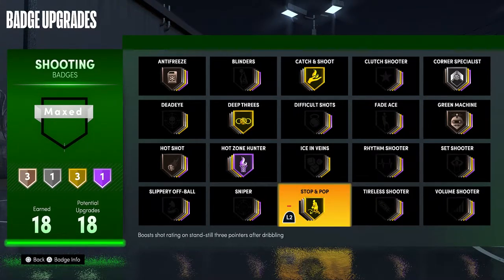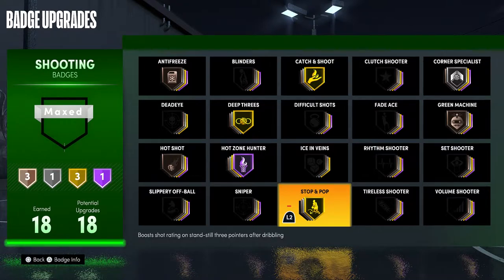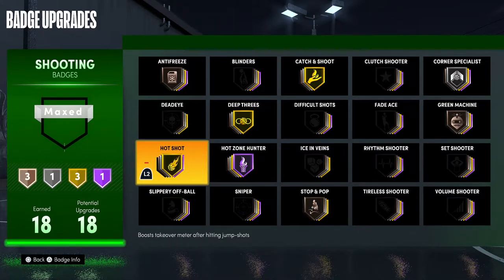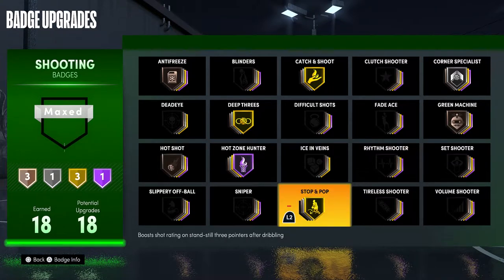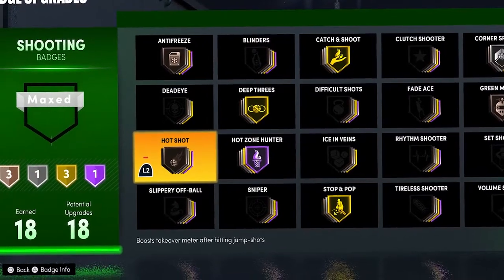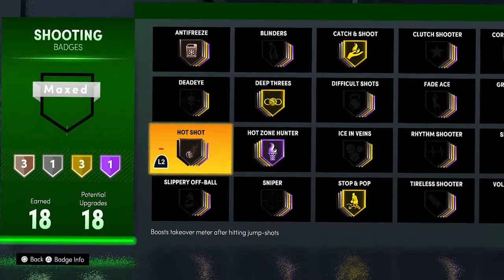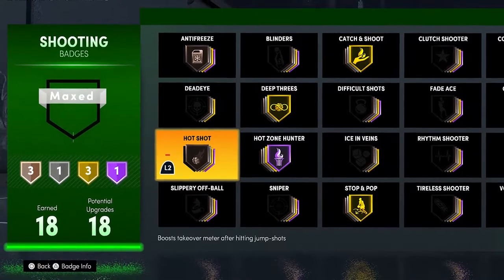For Stop and Pop, you don't necessarily need this — especially on a big man build — but I like it because it makes my build more versatile. Catch and Shoot gives me such a huge boost that before I added Stop and Pop, I would only shoot catch-and-shoot shots. Ever since I put Stop and Pop on, even at bronze, you'll get a big boost. If you're the primary ball handler, you want to max it 100%. Hot Shot is also a really good badge — only have it bronze, but if you have the badges, put it Hall of Fame because it makes your takeover go up super high.